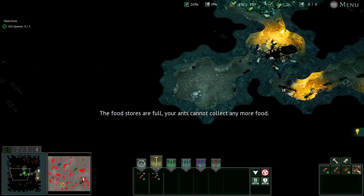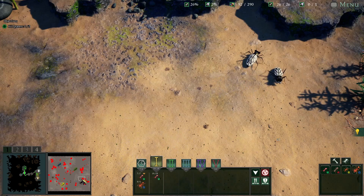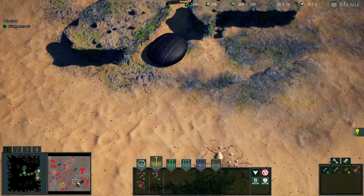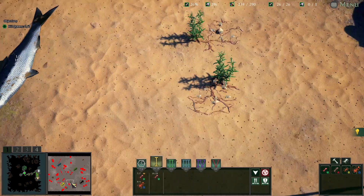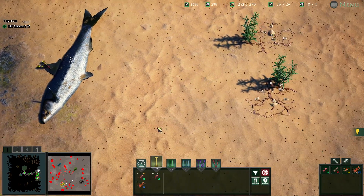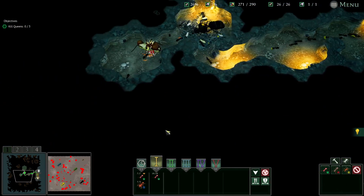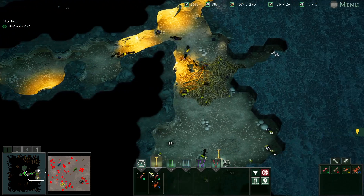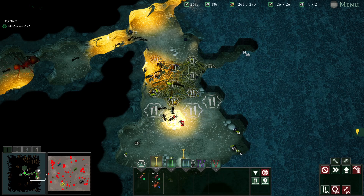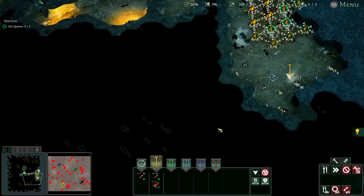Do you know what, you guys are kind of doing me a favour at the moment - there's aphids there. We've got to take these guys out quick. Maybe the off might have been too easy - I don't know, I feel that was a bit too easy. Either way, let's get some more food storage in. There we go, that's good.